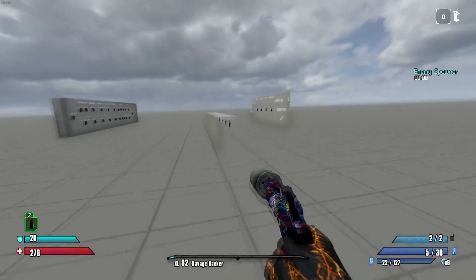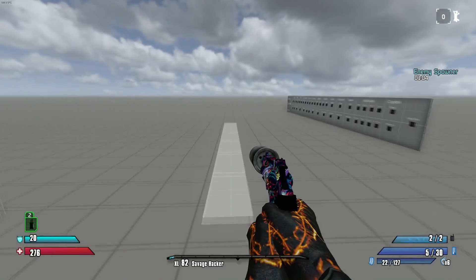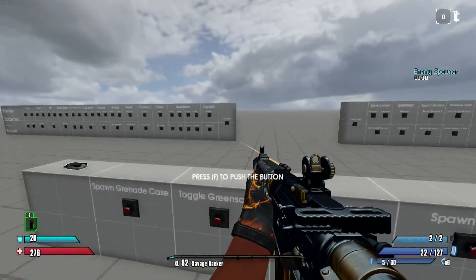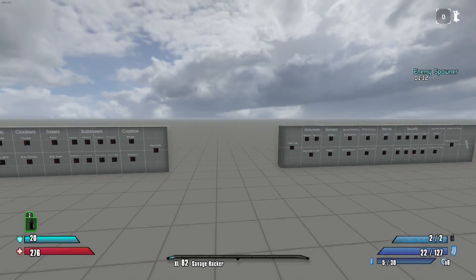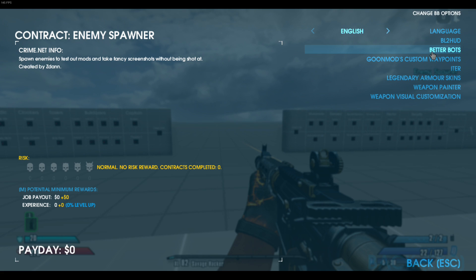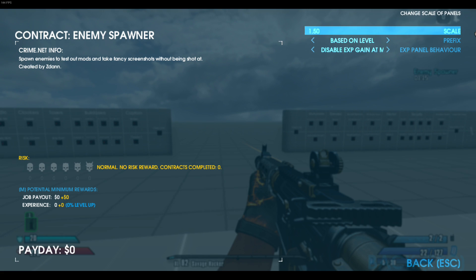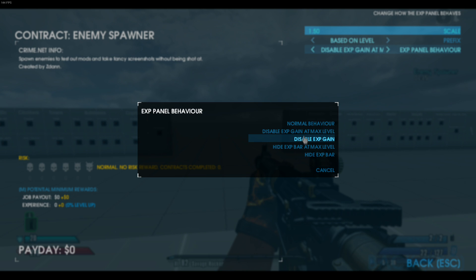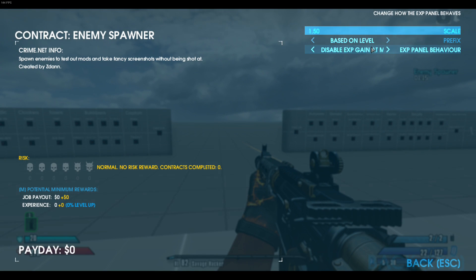It's been a while since I've actually used this HUD. It's got your skill slot down there — you can see it has two ECM jammers; I put one down, there goes one. It's got your armor and health right there. If you play Borderlands 2, this HUD is basically a copy of that. In the customizations, you got your player panel where you can change the scale. There's a prefix based on level, and XP panel behavior — disable XP gain — so if you want to gain XP from killing enemies through a heist you can do that.